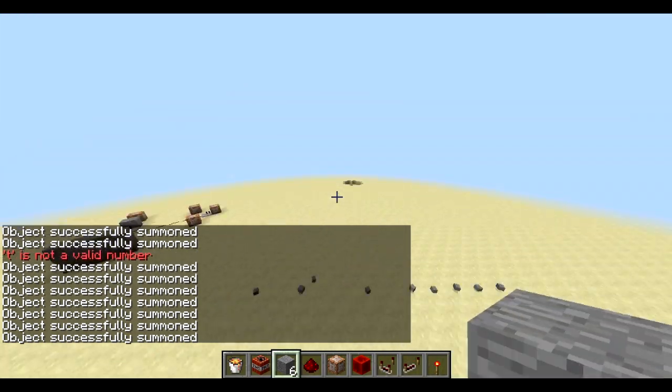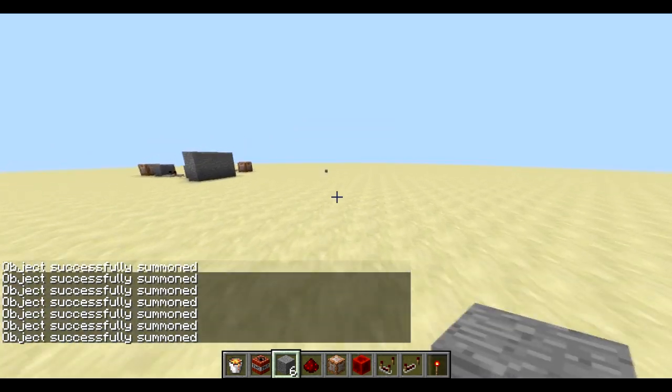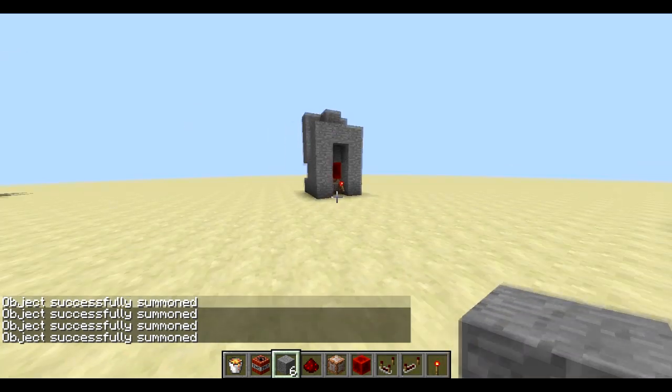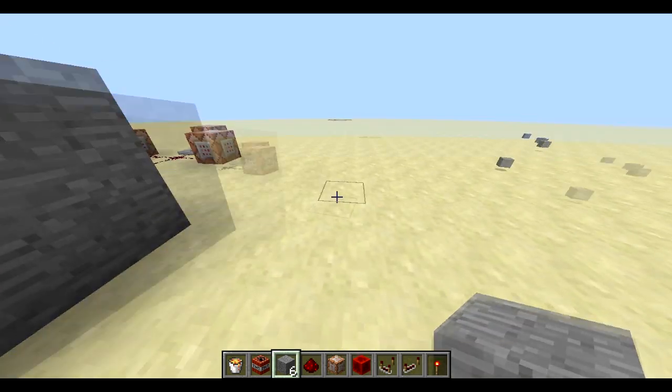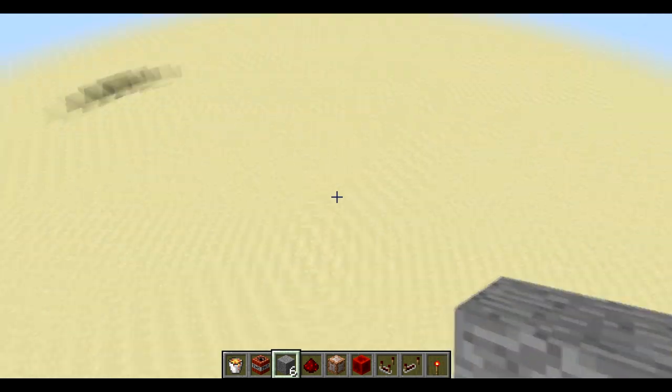So all of this stone — if you have a ton of entities that are lagging out your game, all of that stone is over there, but the chunks aren't loading. All you have to do is press this button, boom, it's all gone.